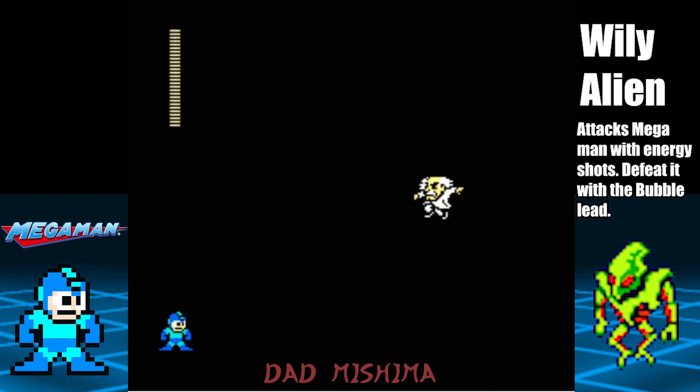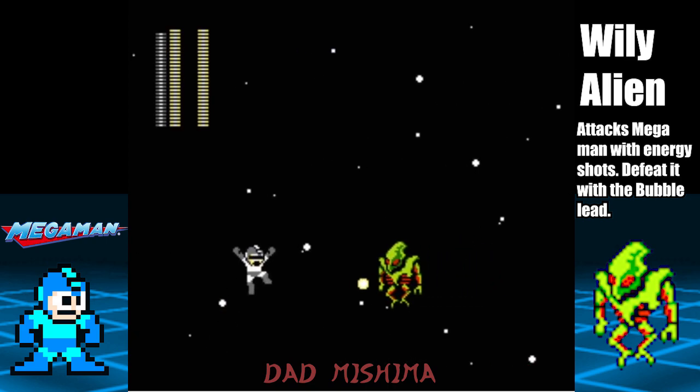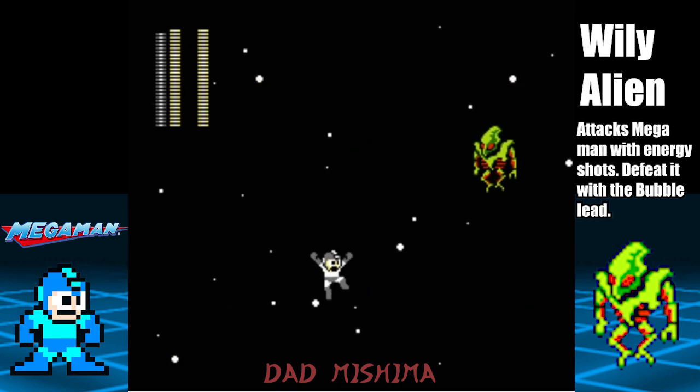The Wily alien will begin to fight by floating to the left, then it will move to the right while moving in an irregular pattern. The alien will shoot at Mega Man every second or so. Equip the Bubble Lead and shoot him 14 times to beat the game. Only get close to him to shoot your weapon. Good luck.